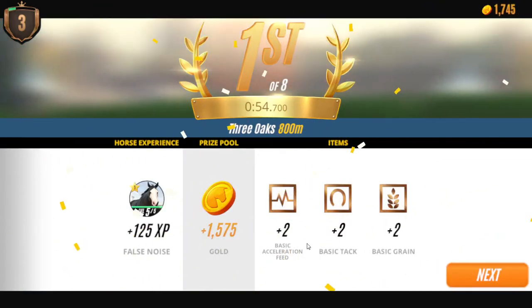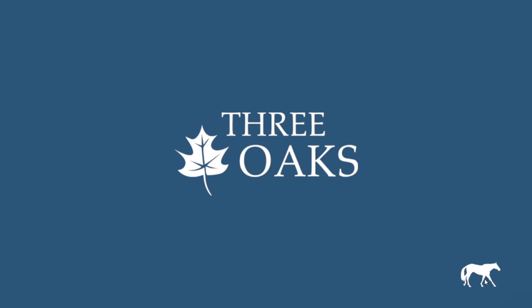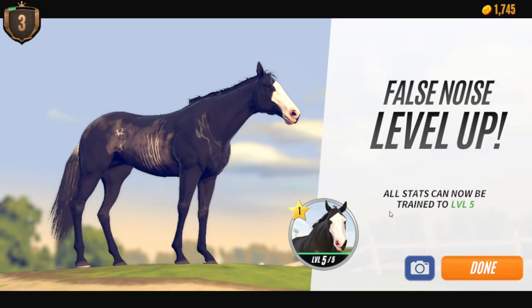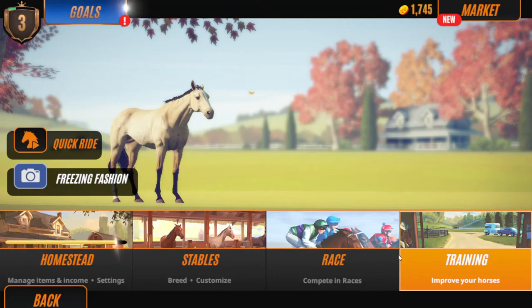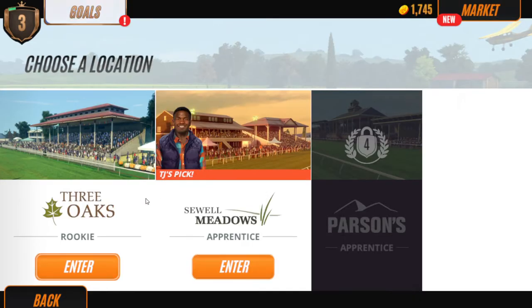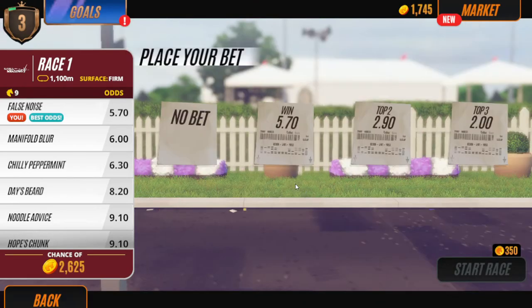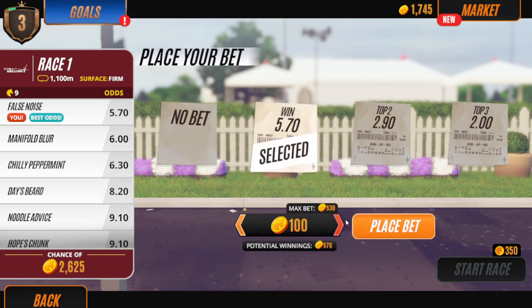Now that you can collect your reward - and then you might get your betting reward if your horse is at good odds. Let me explain: if you're on like Super Meadows you would choose to bet if your horse had the best odds, and my horse does so I would bet. You can bet the highest, you can bet in the middle, you can bet wherever you want - in coin or in gold.